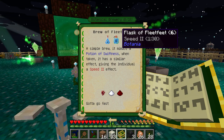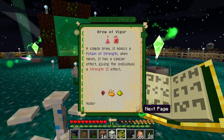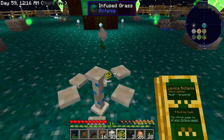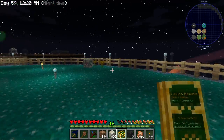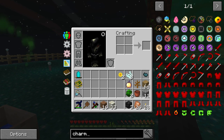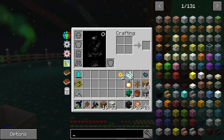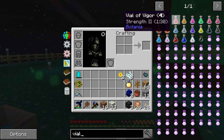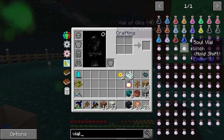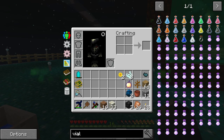The neat thing about that is there is a... it's not called a charm. They don't really show up under brews, so what about flasks? There are the flasks, and vials — vial of vigor, fleet, speed, fire resistance. As far as I know, all they are is better versions of the regular potions. I don't really know how much better they are.